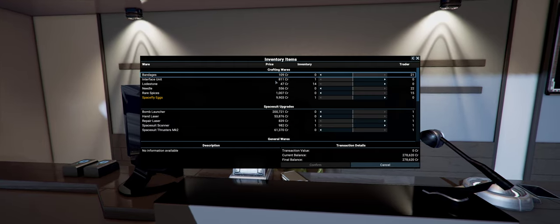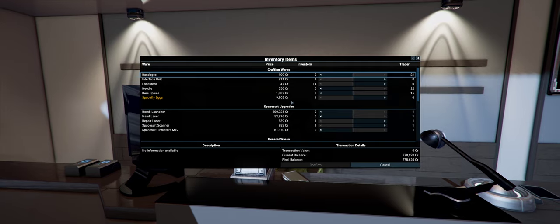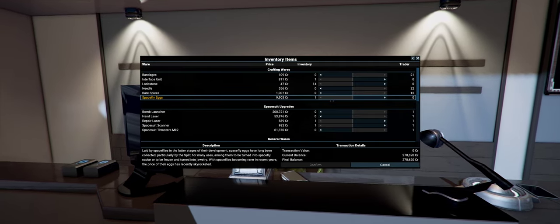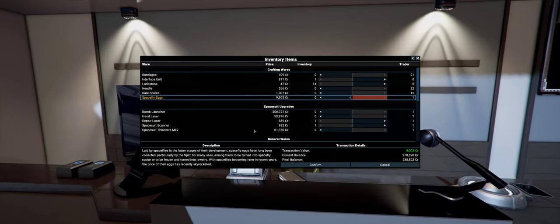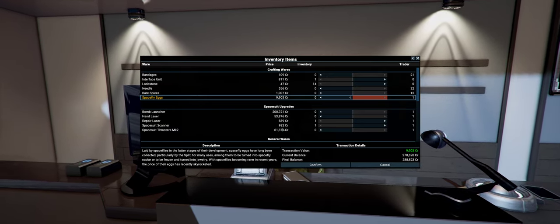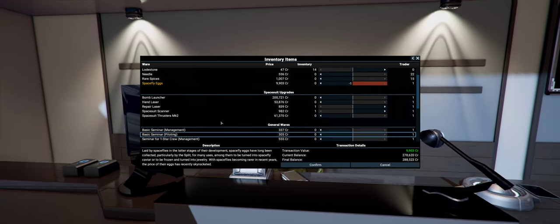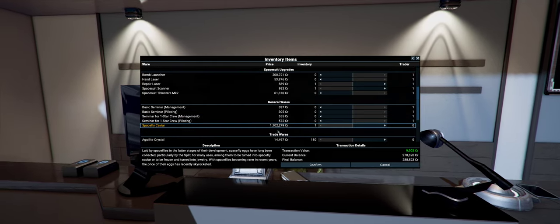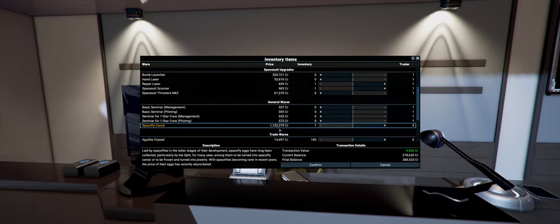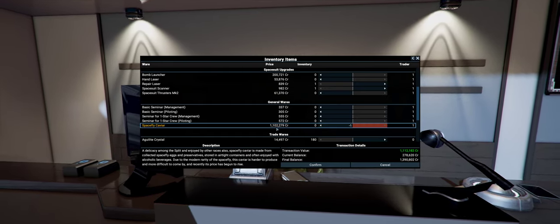Interface units - we probably don't need that but we'll keep it just in case. Now space fly eggs, we need to sell that. Bomb launcher - no, we don't want that. We need the hand laser in a minute but we'll buy that once we've sold everything. Space fly caviar is actually going to give us one million one hundred and two - that's actually more than expected. So we'll sell that.